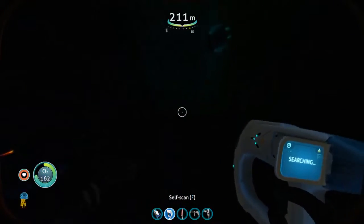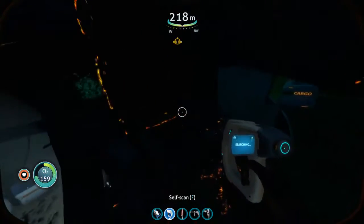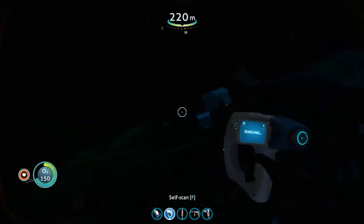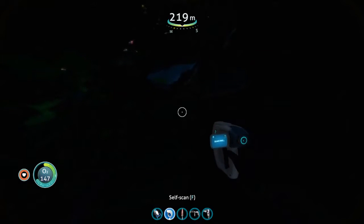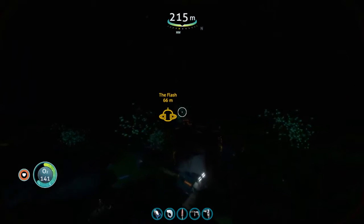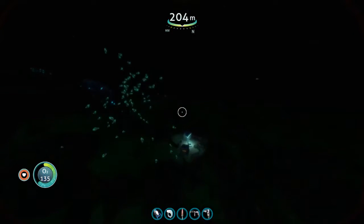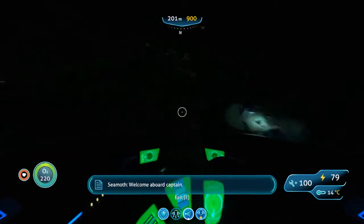This is more of me just checking out this wreck, seeing if there's anything here. I actually don't know what biome this counts for. This might be a sparse reef wreck, I think, technically. We're basically on the southern end of the entrance to the Blood Kelp Zone, down to that trench. That would be right where the sparse reef meets — maybe even the dunes? But I think this counts as a sparse reef wreck. I'm not too sure about that, though.